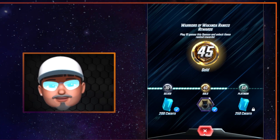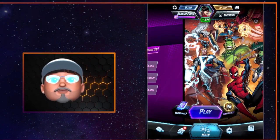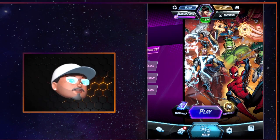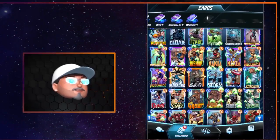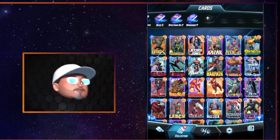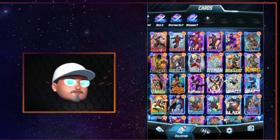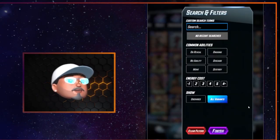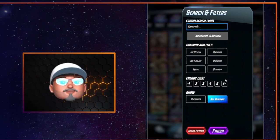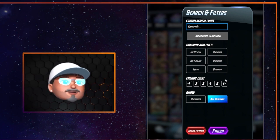That is basically how rank versus MMR works in Marvel Snap. The next thing we're going to talk about is — I've got all these wonderful cards, Cosmo, but they are a mess. Look at all the cards. Trying to build a deck can be confusing. We've got this little filter right here that can help a bunch, and what's important to know is that you can play with the filters to make building decks a little easier.